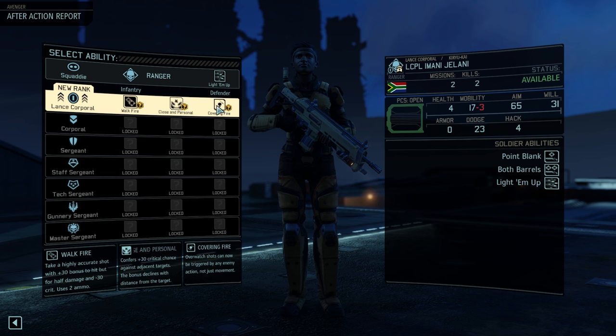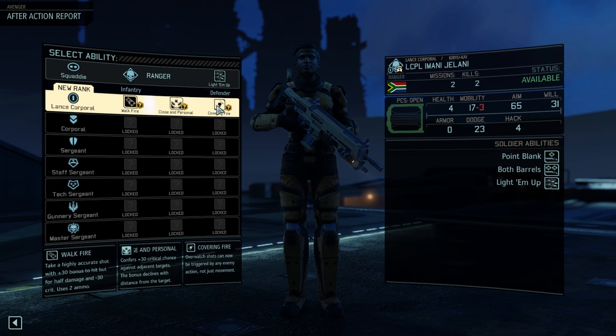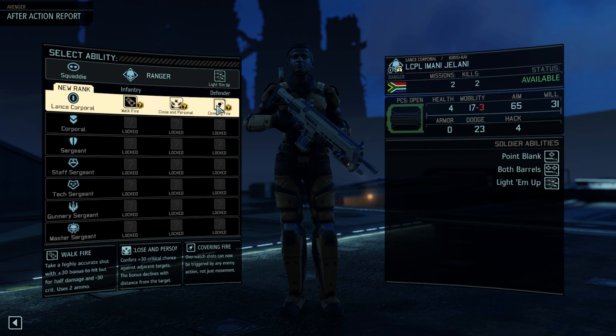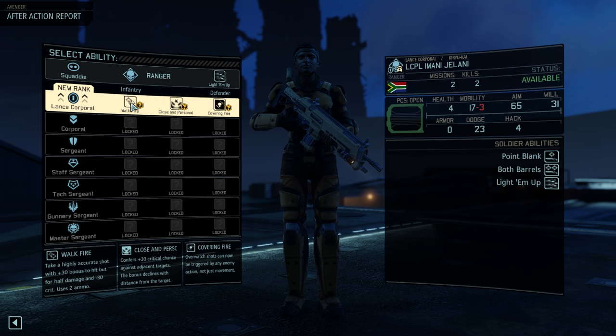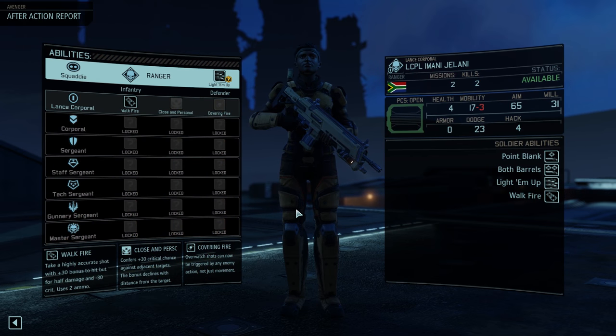There's also a highly accurate shot with plus 30 bonus to hit but for half damage and minus 30 crit — uses two ammo. Early game: crappy. Late game: could be great. And Covering Fire — Overwatch shots can now be triggered by any enemy action, not just movement. That's actually not a bad call, but his chance to hit right now is 65, and if an enemy's in cover that drops him to 35. So what am I gaining from that currently? I think I'm gonna take the extra bonus to hit even if it's half damage.